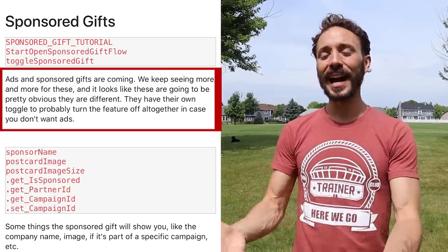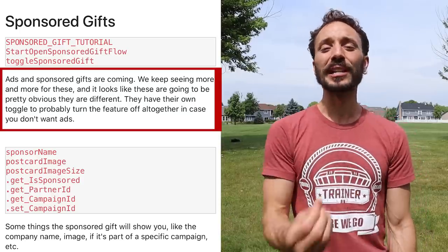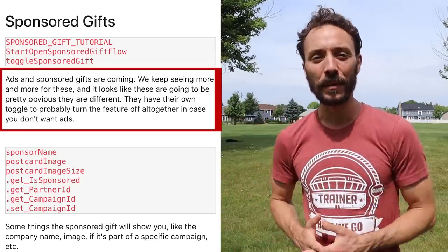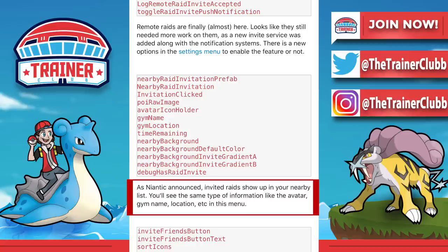This update uncovered a lot about sponsored gifts — essentially Niantic's ability to have other companies advertise to you in-game, similar to how Starbucks has sponsored stops. There will now be availability for companies to do sponsored gifts, which hopefully means more lucrative items coming from those gifts. As far as raid invites go, everything is getting very close — a service with notifications has been added. There will also be a nearby friends list that includes information like avatar, gym name, and location in the menu, so you can invite nearby friends to raids.